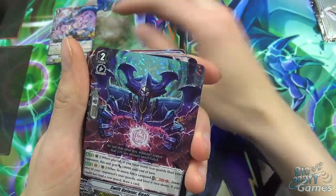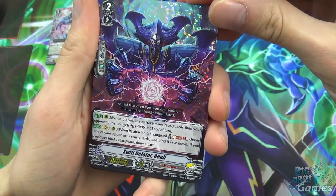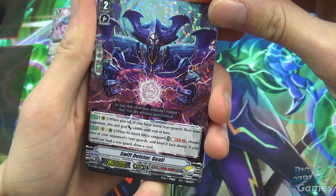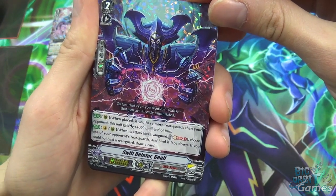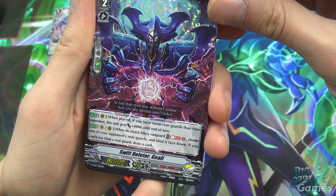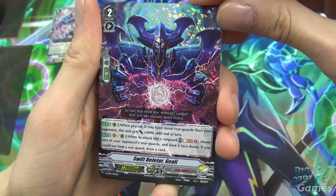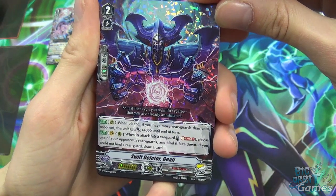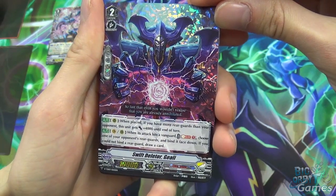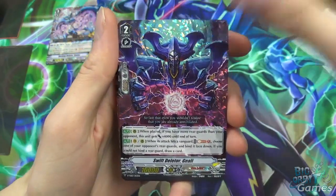Another shiny card we get is Swiftly Gale, a grade 2 with auto rearguard circle when placed: if you have more rearguards than your opponent, this unit gets plus 4000 power until end of turn. It also has auto vanguard/rearguard circle: when its attack hits a vanguard, soulblast one, choose one of your opponent's rearguards and bind it face down. If you could not bind a rearguard, draw a card. It's 14k, so really nice.